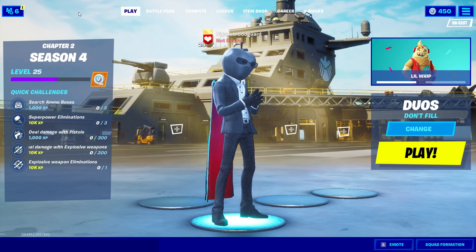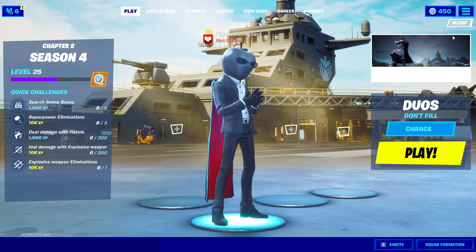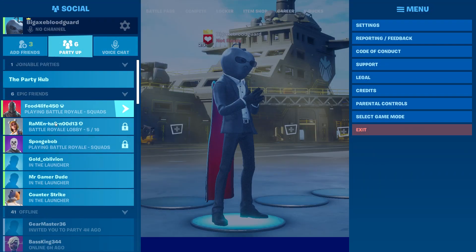You have to enter their display name, like 'Big Axe Blood Guard' or something like that. You can just type it right in there and it should send a friend request, and your friend should be able to add you so you can play with them.